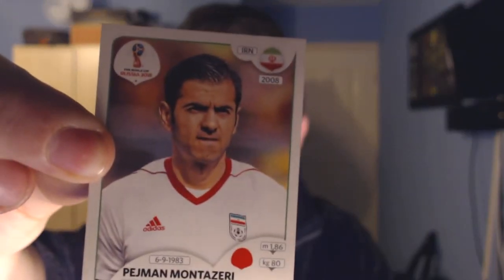First up we have an Iranian player who plays for Esteghlal in Iran - his name is Payman Montezeri, don't think I'll be using him. We've got a Saudi player called Taisir Al-Jassim who plays for Al-Ahli Saudi FC. There's an Egyptian from Braga - Ahmed Hassan. Then we've got a shiny - a badge - and would you know it, it's Germany! That means I can pick any German player I want, which is pretty good.